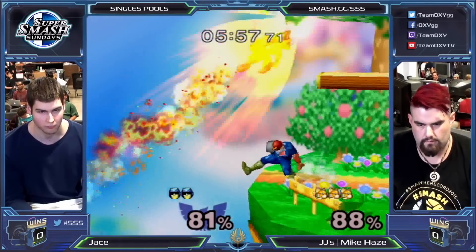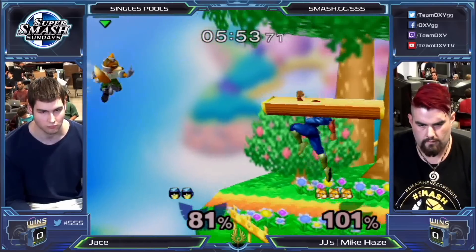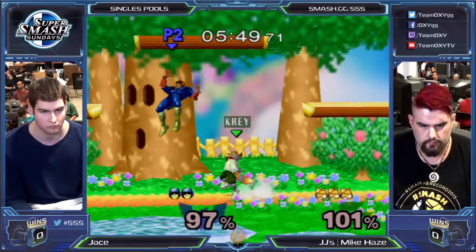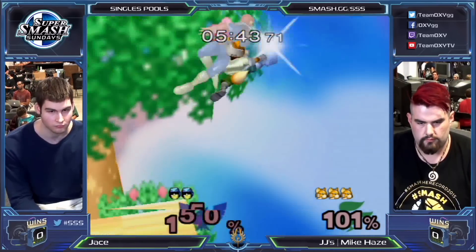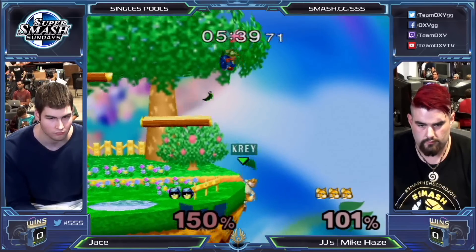Weak knee. Jay's is one of the better edge-guarding Falcons we see at SSS - probably the best. I think Jay's might... actually, Wizrobe's edge guards are pretty good too, but I think Jay's is one of the better edge-guarding Falcons, period.